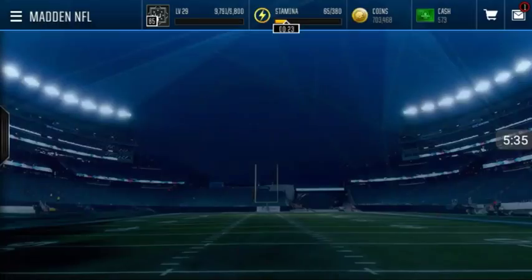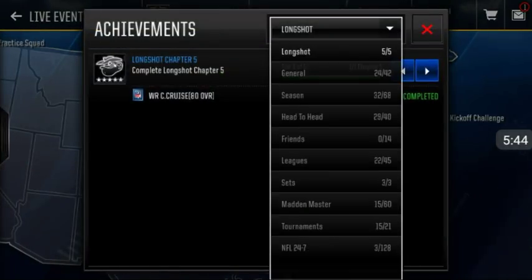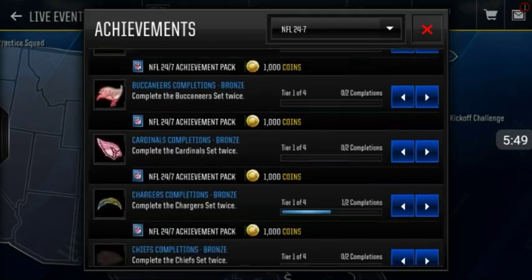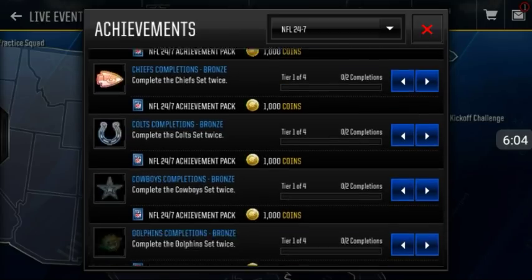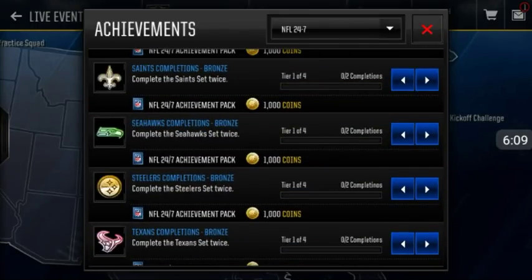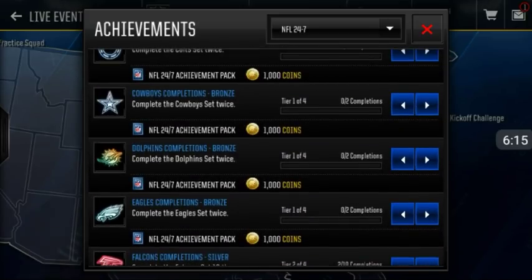Hopefully you guys enjoyed this video. Just keep grinding out the 24-7 live events — you need to get 2,000 collectibles for each team. Every team has to be done twice. There's also milestones if you complete it 10, 25, or even 50 times — completing it 50 times might get you a guaranteed elite or something like that, I'm not really sure. But for right now, just finish all these teams and you will get that Hecker punter. Leave a like for that double elite!